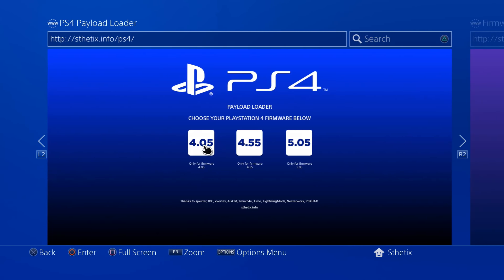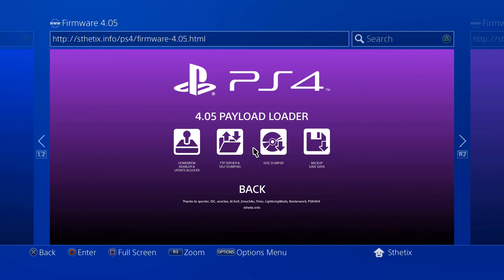Reopen the web browser and go to the payload selector page. Choose the FTP server payload.